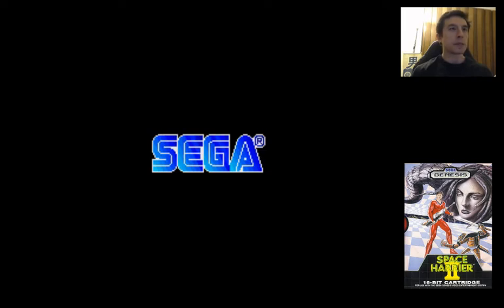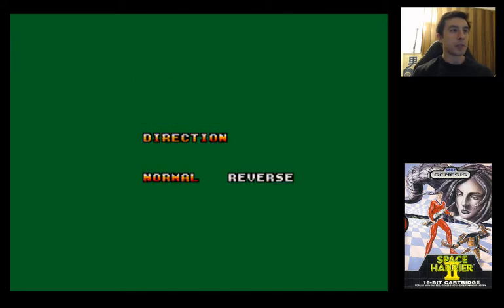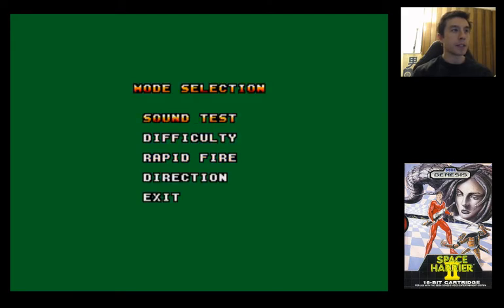One of the fun things about this game is it only has a start button — there's no menu, but there is a menu if you hit the A button, and then you get this guy right here. So you can choose to make the direction normal or reverse. There's the rapid fire, which I used last time when I beat it. I'm not a fan just because you can only have four shots on the screen and they all fire immediately when you're using rapid fire.